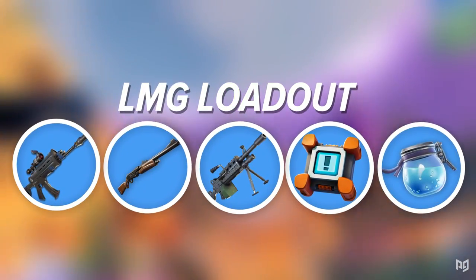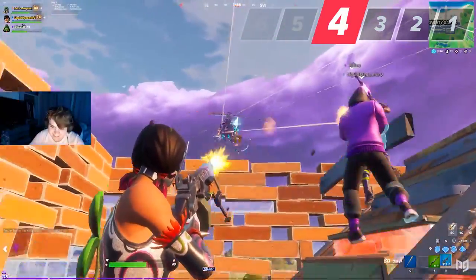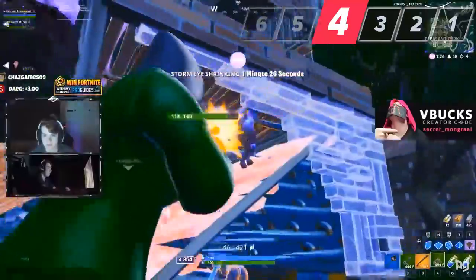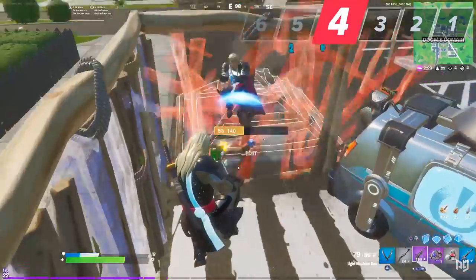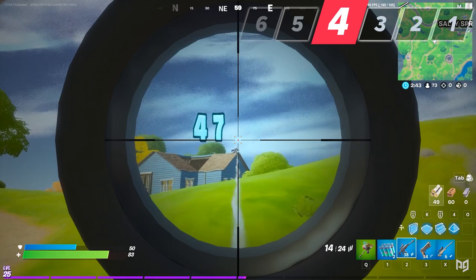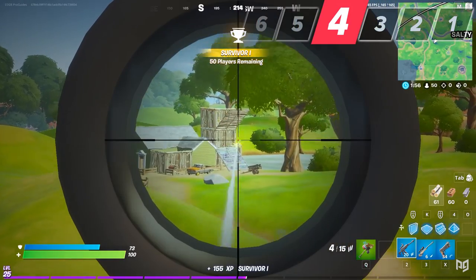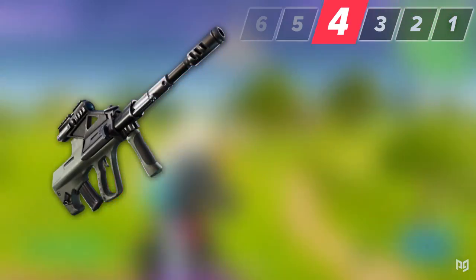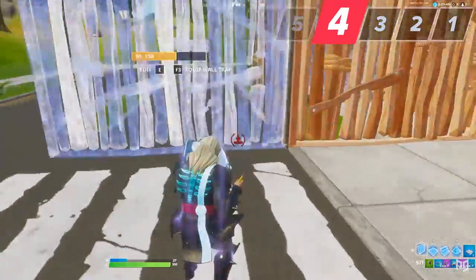Next is the LMG loadout, which ideally consists of a scoped AR, pump shotty, LMG, crash pads, and some shields. Epic unvaulted the LMG and this thing is a beast — it's like a pre-nerf drum gun but with 100 bullets at 25 damage per shot. It shreds through builds and players like butter. The scoped AR gives you consistent damage at longer distances, though the OG or bolt action sniper can work too. Crash pads are carried over shockwaves because they're also fantastic for exploding into boxes.